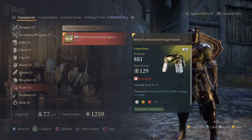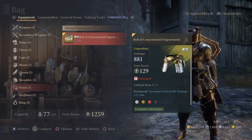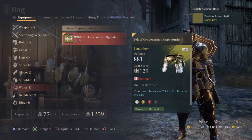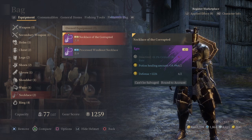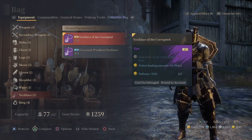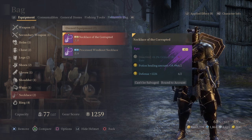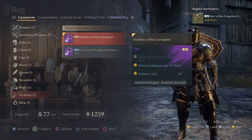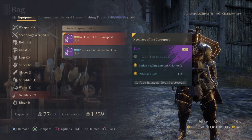I did manage to get one S gear piece — the S crit damage belt. It's not the highest roll; I'm still looking for one with a white and colourful ruin. If you can get one with a high roll, it's absolutely recommended. For necklace, you want Necklace of the Corrupted. I'm currently missing one white ruin in my build, so I need a colourful and white ruin on the belt and on the gloves. If I also get the S weapon, I want a white and colourful ruin on that too.